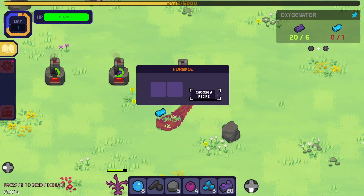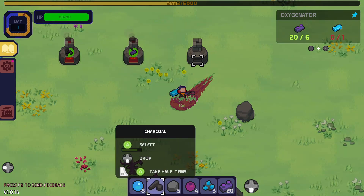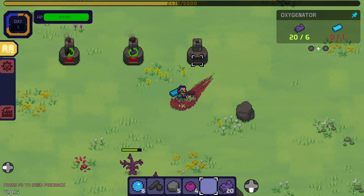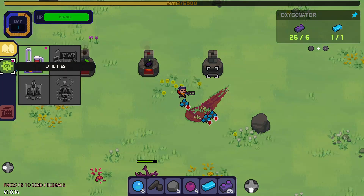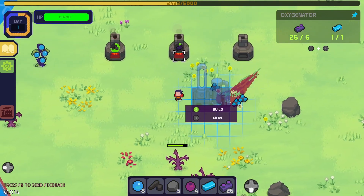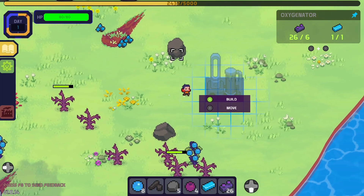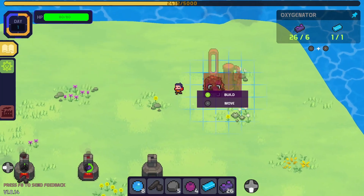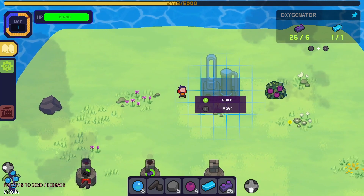I can't make the... I need to pick this up. So let's temporarily drop this. Now I can build the oxygenator. This can go anywhere on the island, unless they changed it. So I'll put it kind of out of the way.